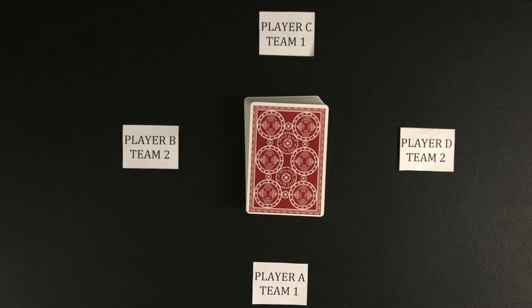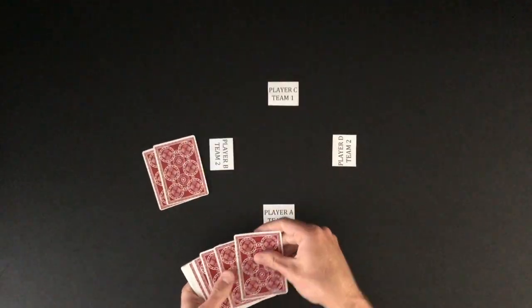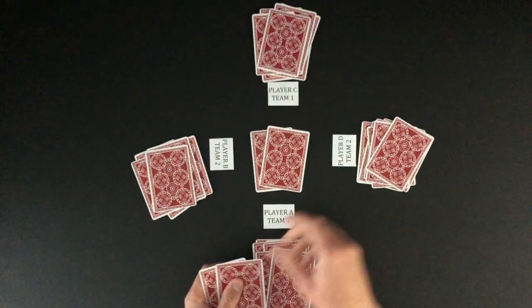The game is played with four players divided into two teams. Teammates sit across from each other. To play you will need a 34-card deck — the aces down to the sevens in each suit, plus two jokers. Each player is dealt eight cards in sets of two cards at a time. During the deal, the dealer will deal two cards into the middle to form a kitty.